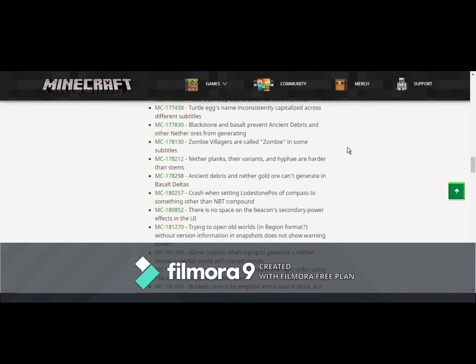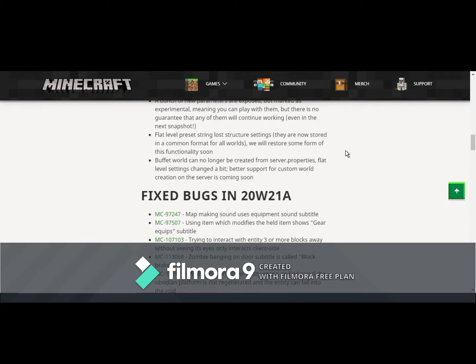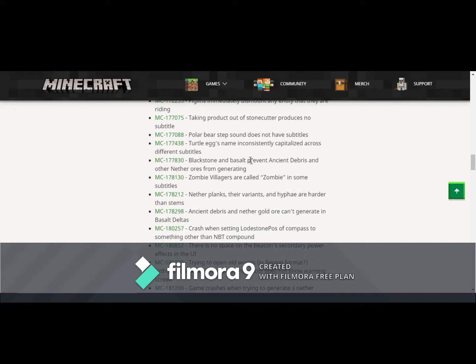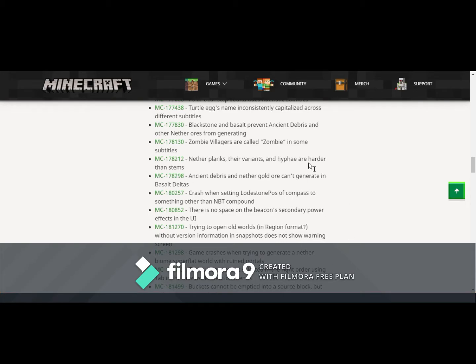They've also fixed a lot of bugs — quite a lot. Let's go over a few of the most interesting ones. Parrots will now imitate hoglins, zoglins, and piglins. I'm assuming they already would imitate zombified piglins. The fact that they didn't imitate these I find fairly interesting. There's also a bug about blackstone and basalt preventing ancient debris and other nether ores from generating — and it's mentioned again further down, so I find it interesting that they reference it roughly three times.